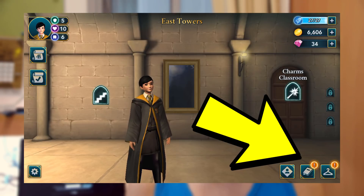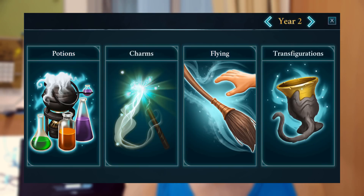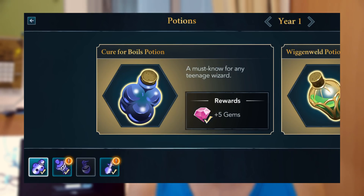The book icon in the middle bottom shows all the lessons for that particular year. I'm currently in year one — I've learned three out of four potions, completed all charms classes, and done two out of three flying lessons. You can toggle to year two, year three, etc. to see which classes unlock later. Tapping individual lessons tells you which you've attended and what's coming up.